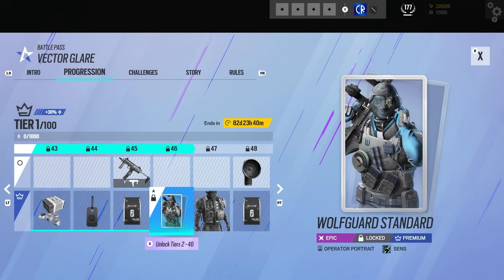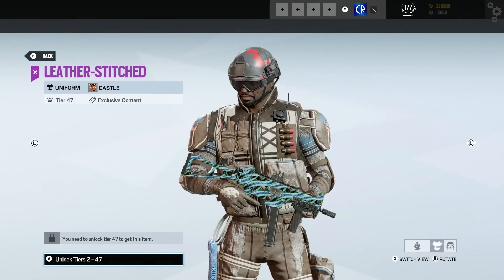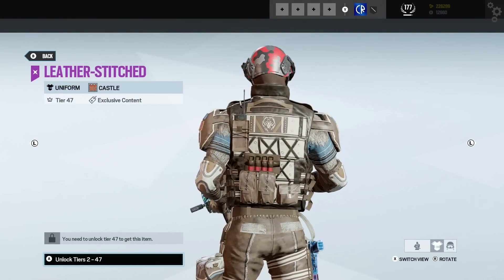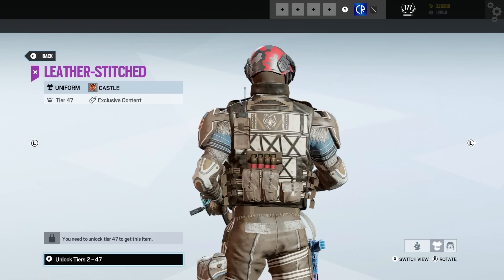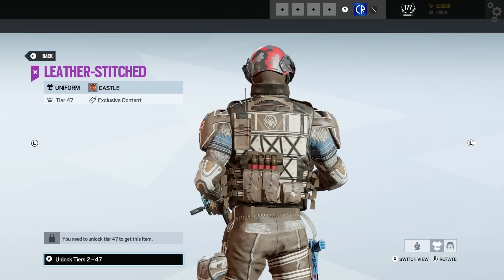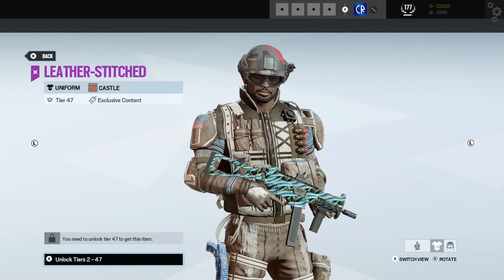Wow — 100% going to be used. That is freaking nice, very nice. Then we got Castle — what is Castle wearing? Oh my god. It is Wolfguard-related I think — there's a wolf on it, and it also looks like it's made of wolves. What is this then? So what — Frost, Bandit and Castle are off doing something in the Arctic or something?